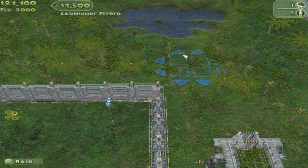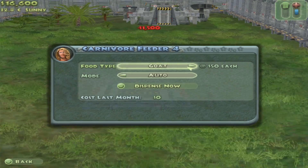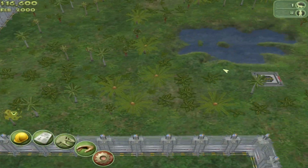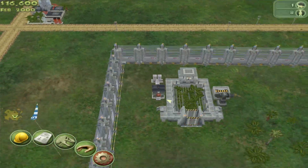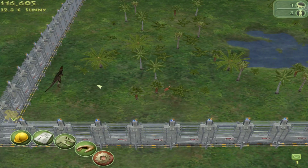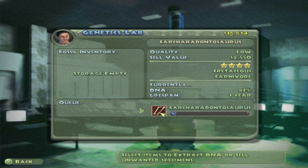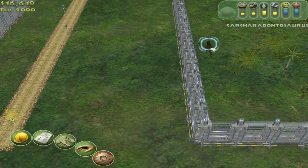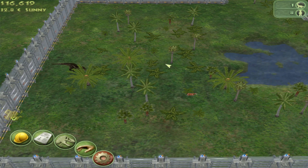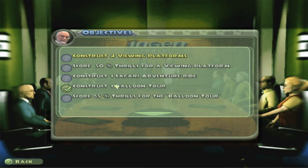Let's go ahead and put in some carnivore feeders — probably should change them all to cows. There he is hanging out. More Carcharodontosaurus remains found — let's extract it. Currently it's still at one year at 83%, so that should bring it up to about 89%. There's plenty of water in the paddock. That balloon tour is at 41% thrills. We still haven't completed the balloon tour objective yet.